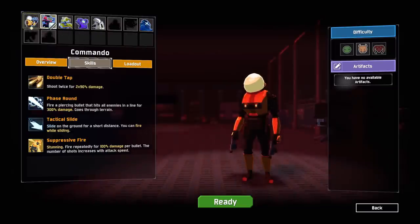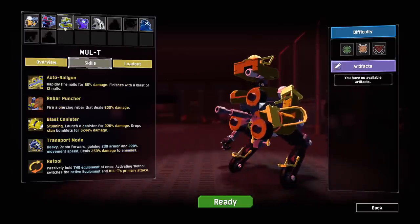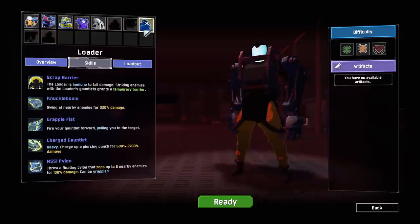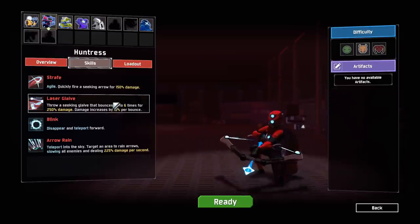The characters that I do have unlocked: I have the Commando, I have the Huntress who is my favorite — I love the Huntress. I have Multi, who I'm not a big fan of. I have the Engineer, he's okay. And then we also have the Artificer. The last time I played, the Artificer was kind of busted. I know the developers had mentioned wanting to fiddle with her. And then there's also the Loader, who's really interesting because he punches stuff — he doesn't really use guns. I'll probably go with Huntress since she's my favorite.